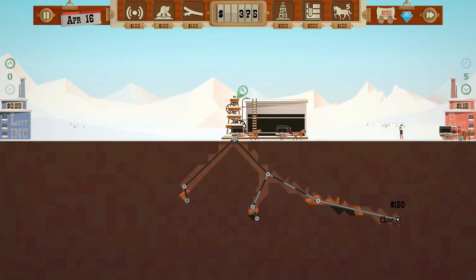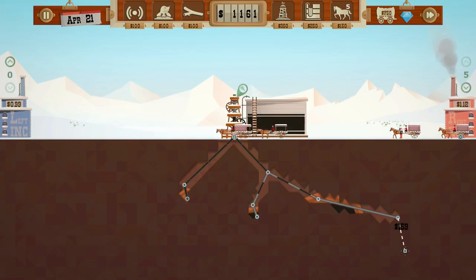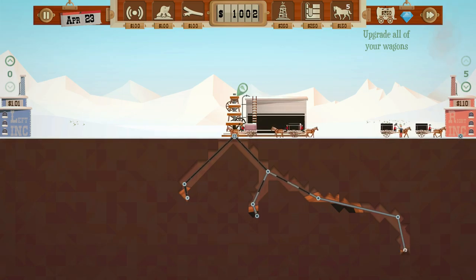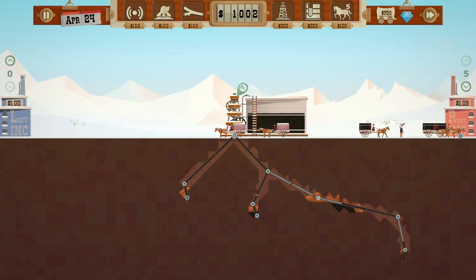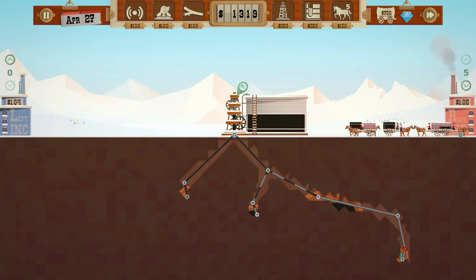There's the oil right there — I'll need four or five wagons. This is going to be tricky. Watch that left-hand side go down. We might want to increase the size of our wagons. Oh boy, I hope that wasn't gas — that was brutal, hopefully didn't lose much gas.